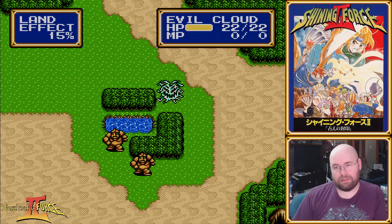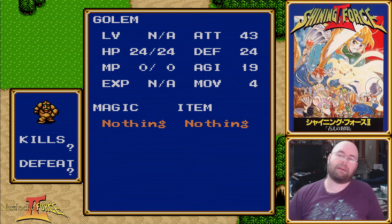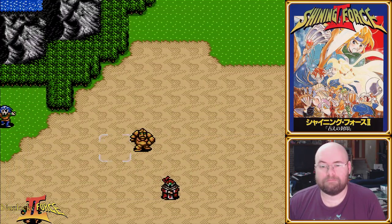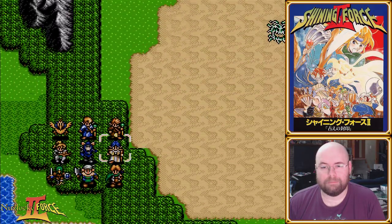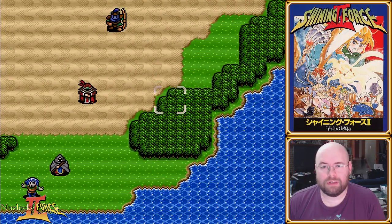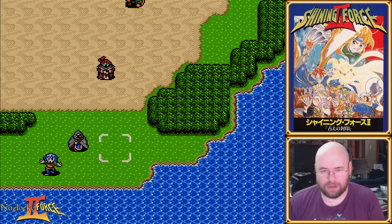The boss of the map I think might be this evil cloud. Also, we now have golems. Golems are slow and hit like a Mack truck, and they have magic resistance. Yeah, I'm gonna die. I have nine characters in this map. This is traditionally an area where I start grinding, because these four or five enemies that are going to trigger immediately are fairly good XP.